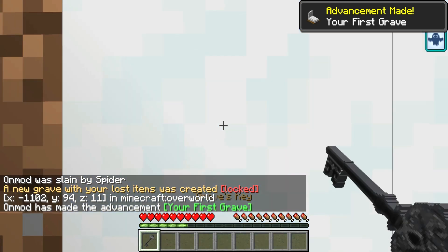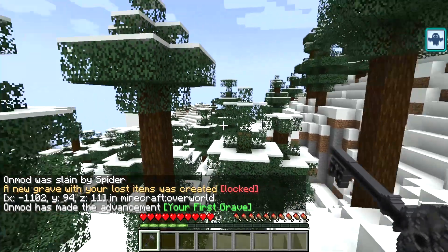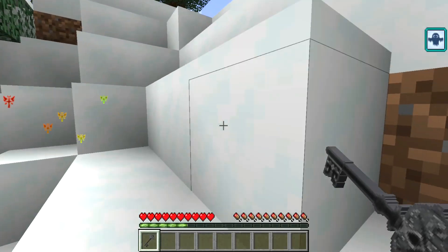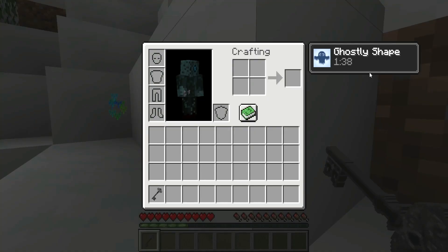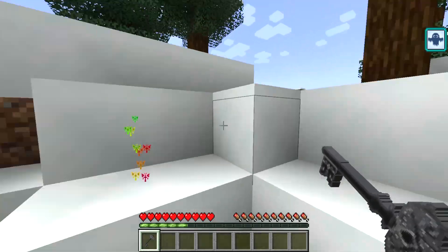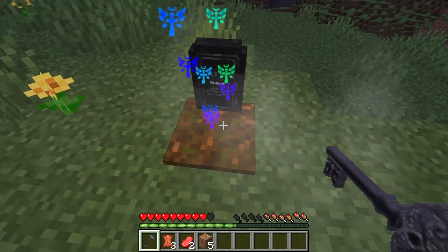However, unlike these other similar mods, after you respawn you will be given a key, which is used to lead you to the place of death and is the sole item to unlock your tombstone. An added benefit: for about a minute and a half after respawning, you will appear in a ghostly form, which is useful in avoiding hostile mobs. Overall, it's a great mod to check out, just for this one game mechanic alone.